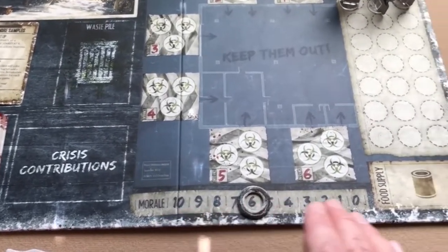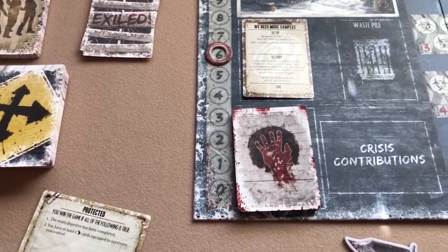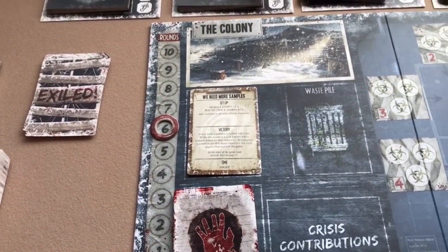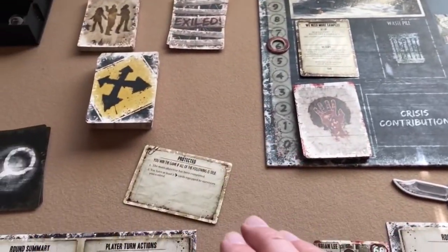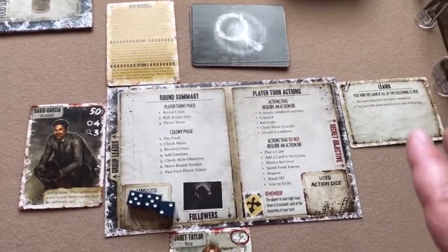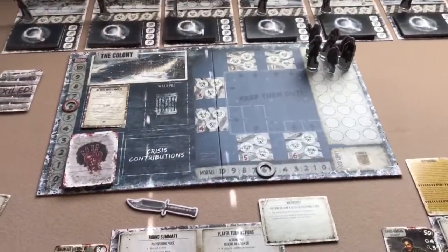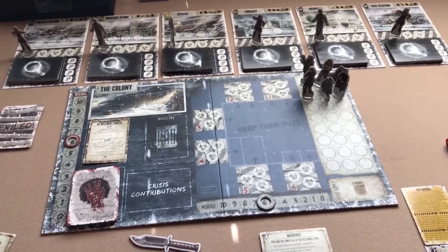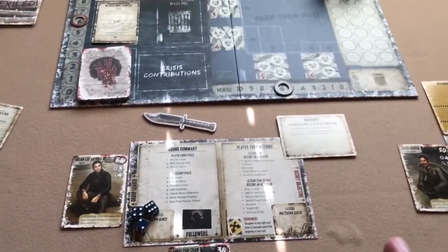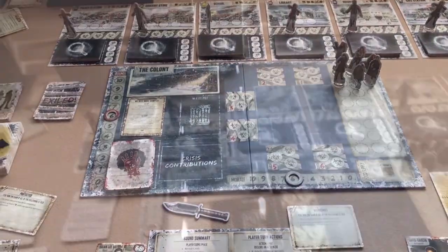The game can end in several ways: morale reaches zero, the round track reaches zero, or the main objective is completed. When the game ends, each player checks their secret or exiled objective — if they've completed all its steps, they win; otherwise they lose. There may be multiple winners or no winners. That covers most of the rules; now we'll go through a few example turns.